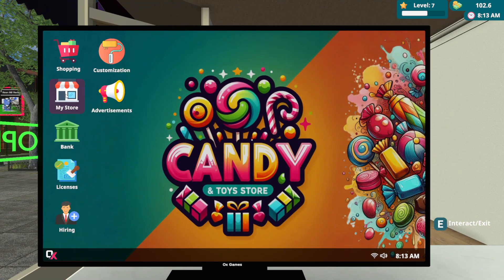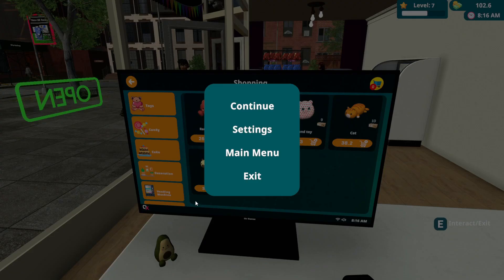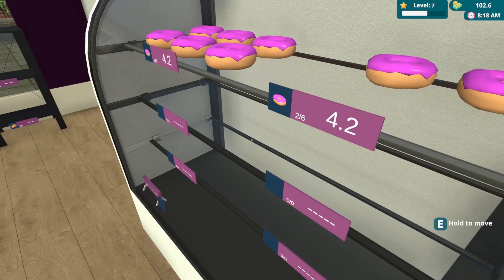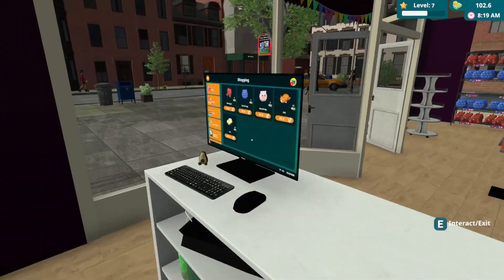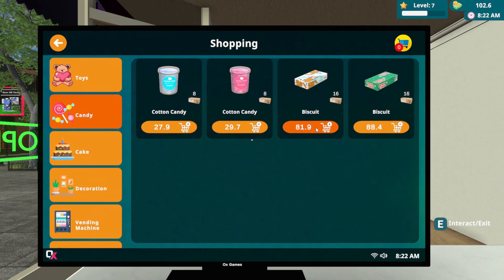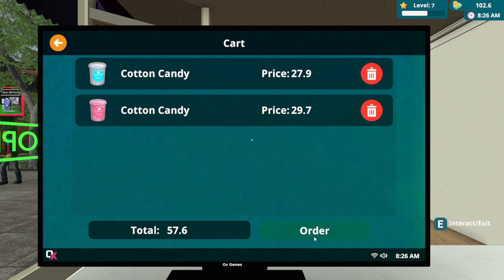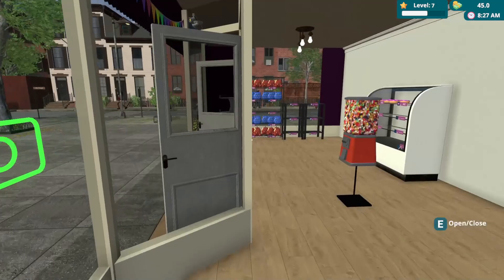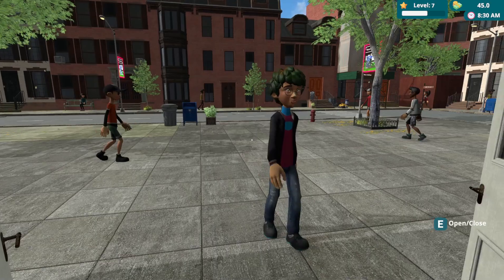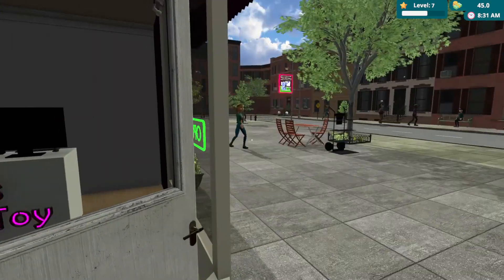Let's check the store upgrade — okay, we don't need that. Let's look at supplies. We have candies. Let's order this one — how much is that? $57. Okay, let's order that. They are coming — hello sir, how are you today?